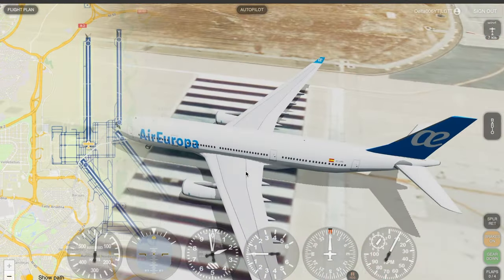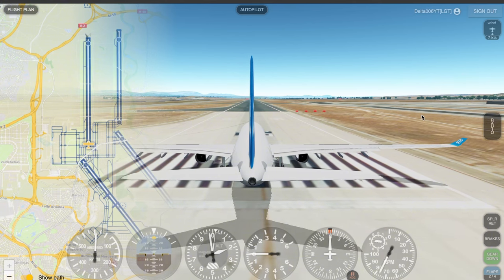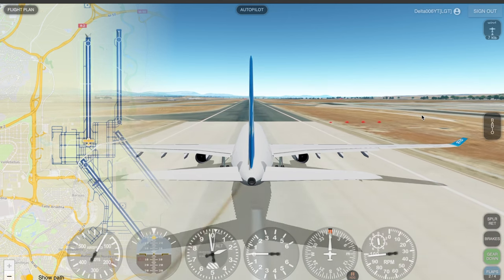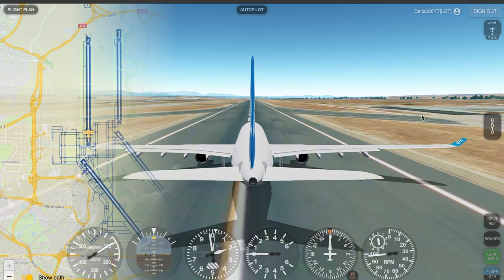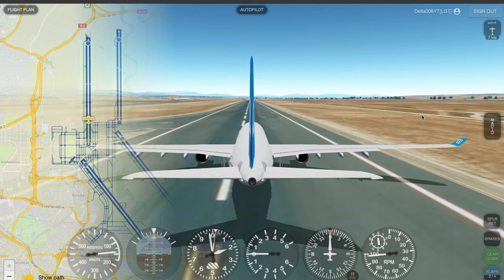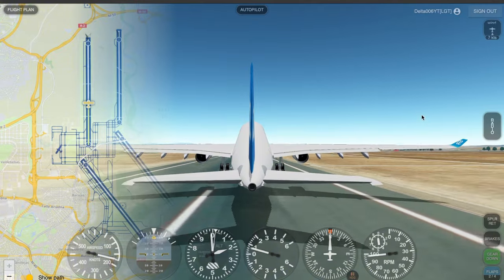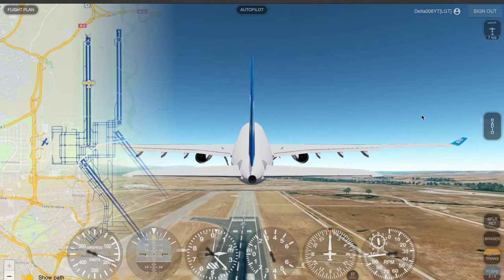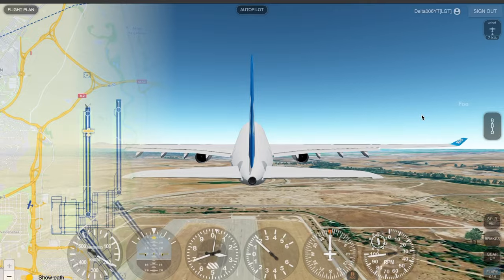So obviously what we're going to do right now is take off. Flaps, and let's go full power. We used less than half of the runway, but I think it only started pulling up at 160 knots. I feel it should start pulling up at around 140 knots.